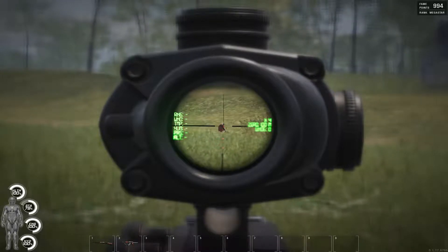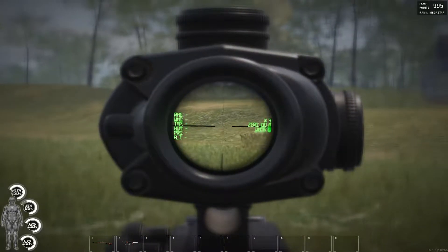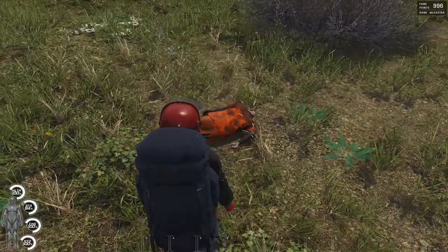Something I didn't know for a while was how to get energy. Pretty much all you want to do is go kill a zombie, chop it up, get its meat, and cook it on a skewer.